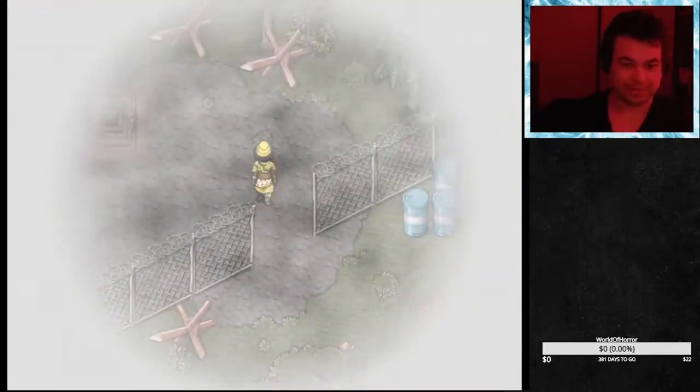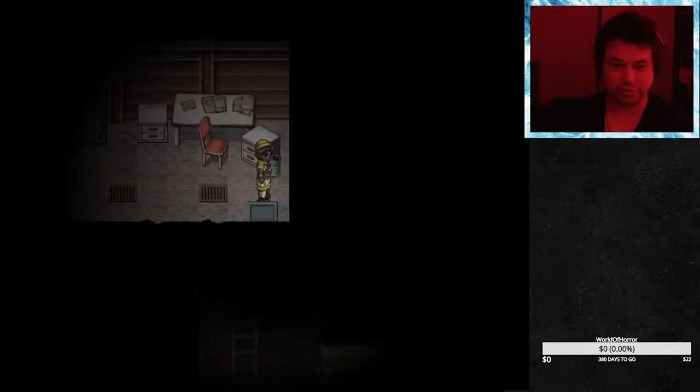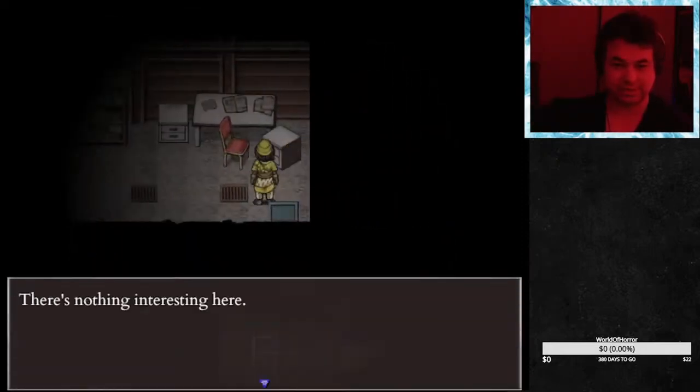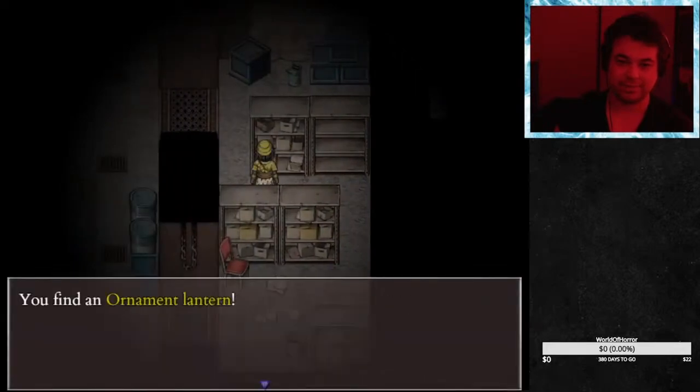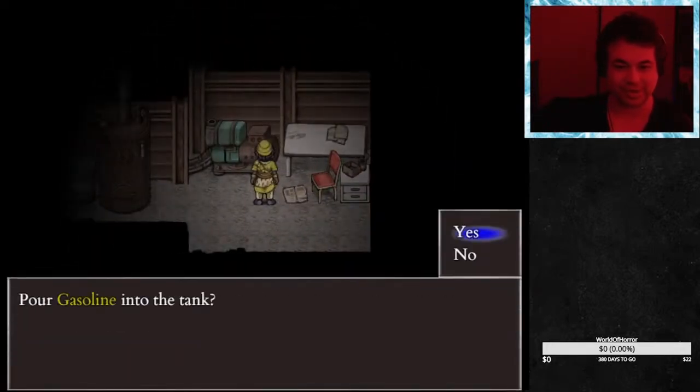The bunker is at the far west of the Maiden Forest, or left. Enter the bunker. Get the first gas canister to the left of the entrance. The second gas canister is to the right of the entrance. Turn on the generator by filling it with gas.